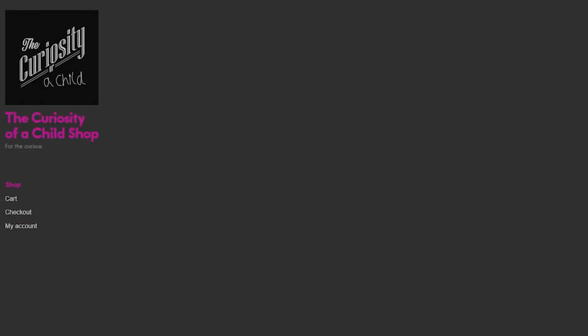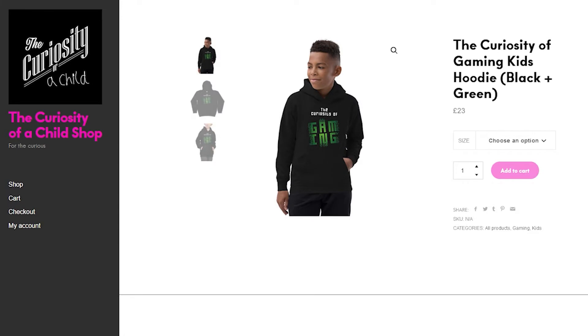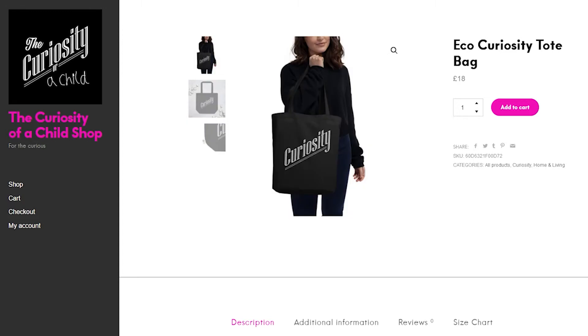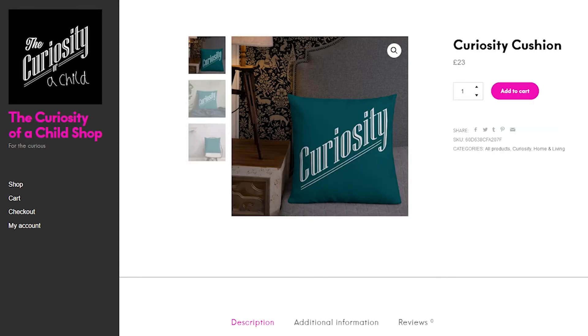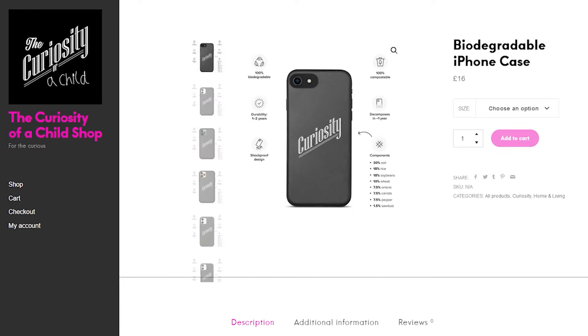Do you like gaming? In clothes? Well, you're in luck — why not visit the QST store? You can get your gaming t-shirts and your Curiosity of Gaming t-shirts. We've even got hoodies, cushions, and a biodegradable phone case made of soil and peas or something. Take a look at shop.TheQSTofagaming.com — there's a link down in the description.